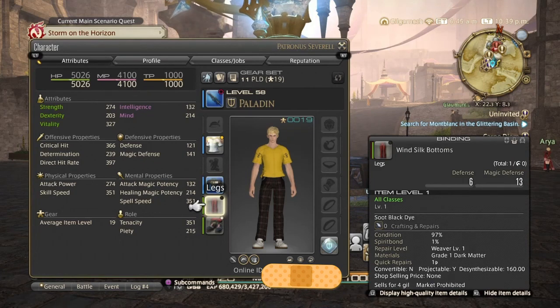Next up is the Wind Silk Bottoms. This is a bit expensive at the moment because it's used for the fashion report, going for around 200k. But you can also get it from Palace of the Dead if you're lucky, or you can just wait for the price to go down.